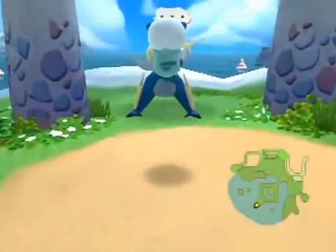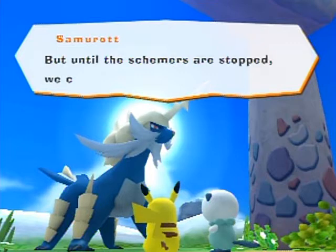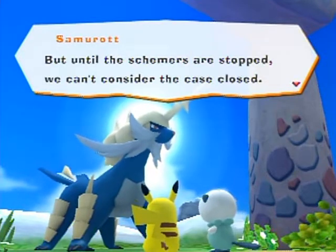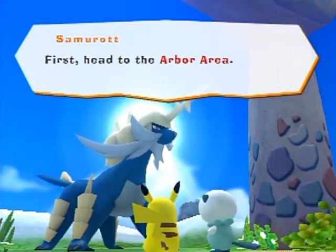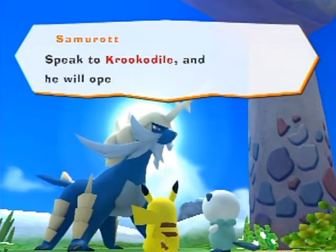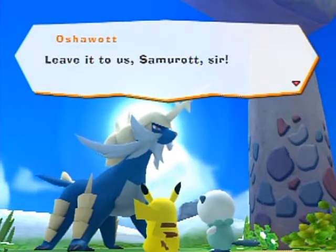Samurott says: 'Thank you for bringing everyone back from Wish Park, but until the schemers are stopped we can't consider the case closed. Oshawott, Pikachu — please continue your investigation at Wish Park. First, head to the Arbor Area, speak to Krokorok and he will open the gate for you.' We respond: 'Leave it to us, Samurott sir.'